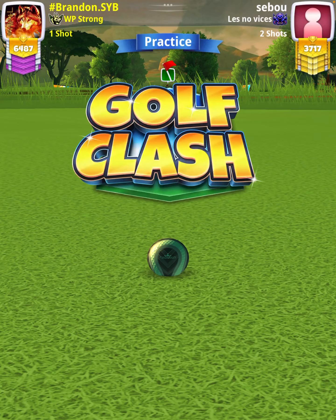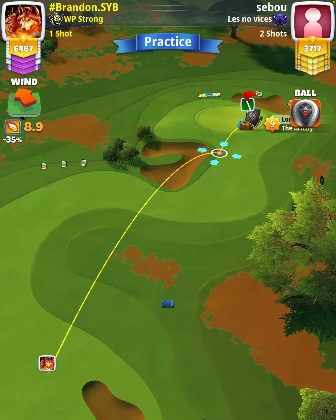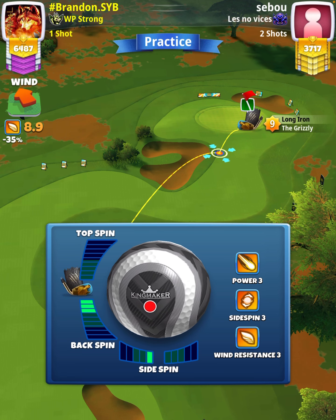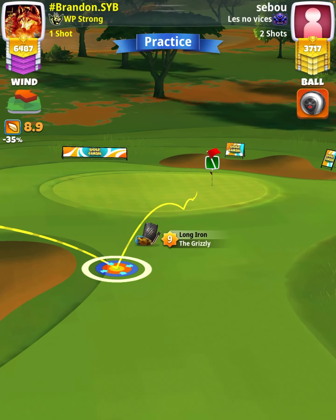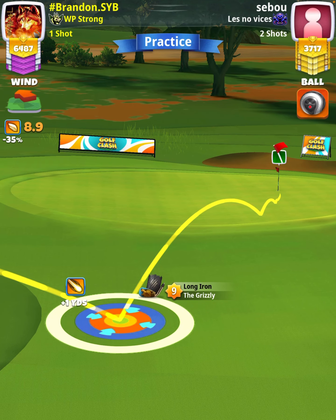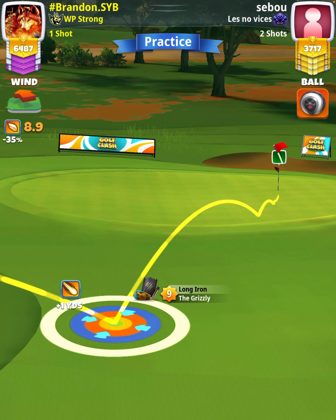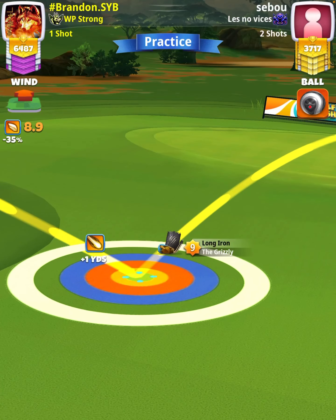For our approach shot, we want to use a Grizzly level 7 plus. First thing I'm going to do is apply 3 bars of backspin with 1 bar of leftspin. Then we want to position ourselves so the ball guide is about 1.5 squares short of the hole. Then we're going to use our landing position plus yardage, which in this case is plus 1, which is equivalent to plus 4 if you're using a Grizzly 7 or 8.